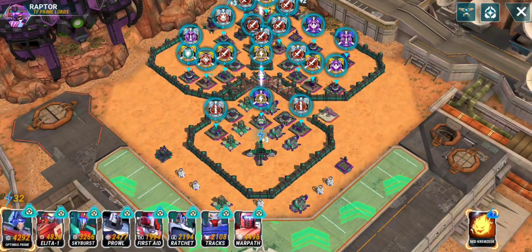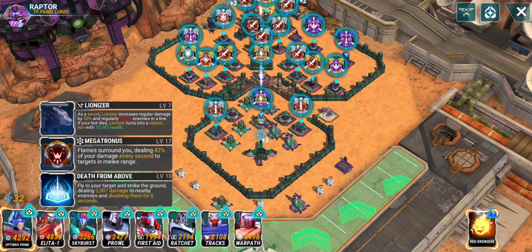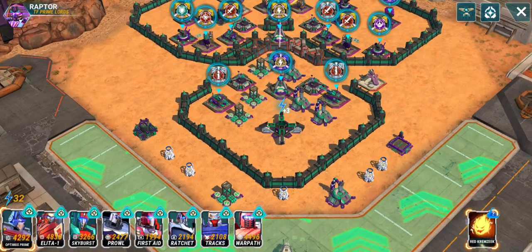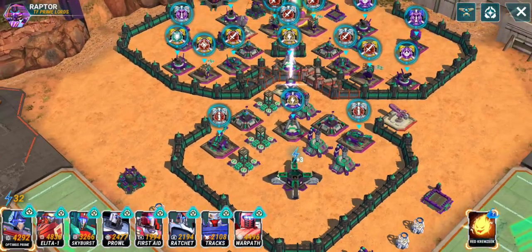Tonight I'm going to attack TF Prime — it's actually war — I'm against Raptor or TF Prime Lords. And tonight I'm going to use the newly part of my combat bot, which is Lionizer. I'll show you how he works, and at the same time I'll show you how I usually attack with my Alita.